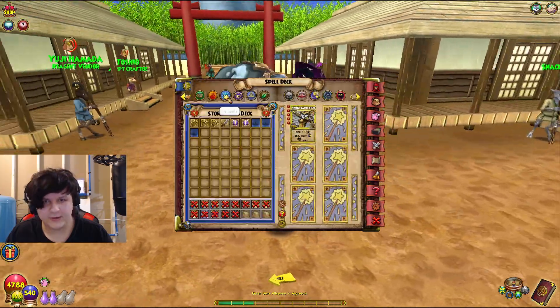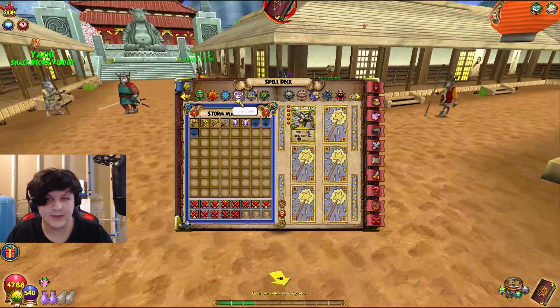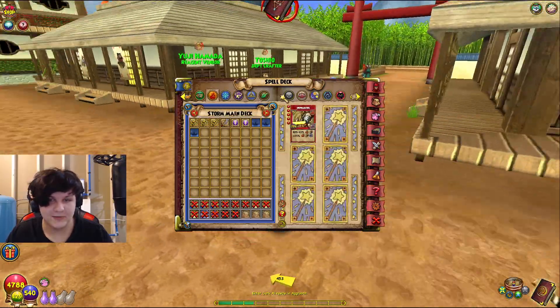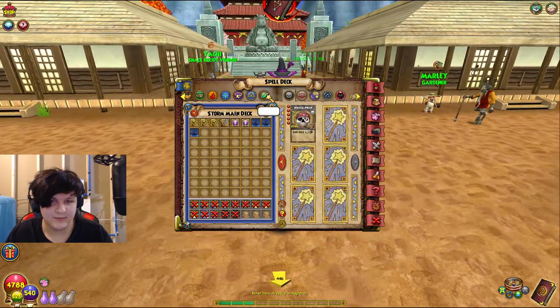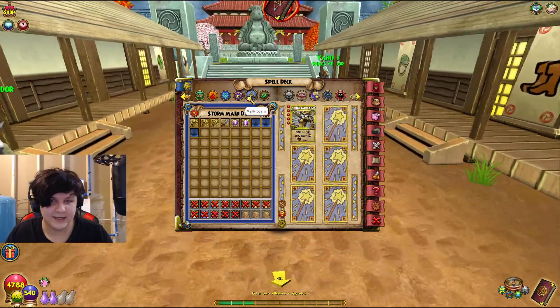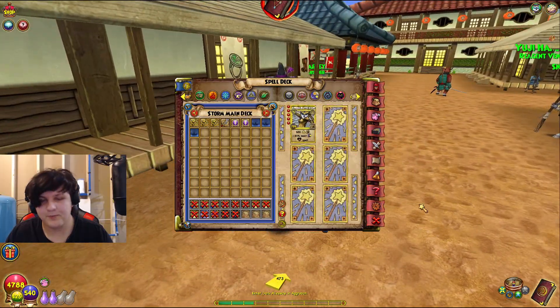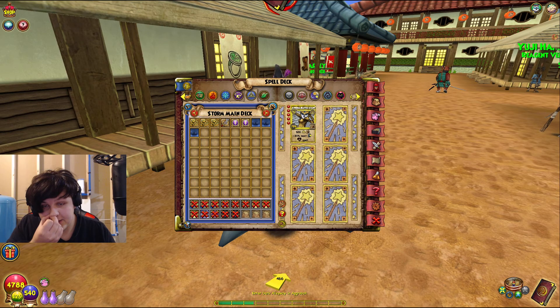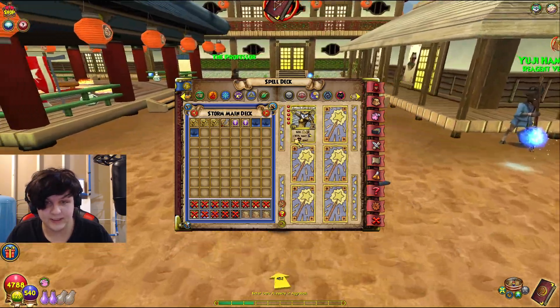Today we're going to be going over the spell Athena Battle Site right here. You can see my Storm has it because my Storm has the most amount of these spells simply because he has done Loremaster a lot of times and has gotten nothing of value. I've gotten no Storm spells - kind of tragic - but whatever. Athena Battle Site is definitely a good spell. I would say it is probably one of the better spells you can craft, especially because it has that weakness.